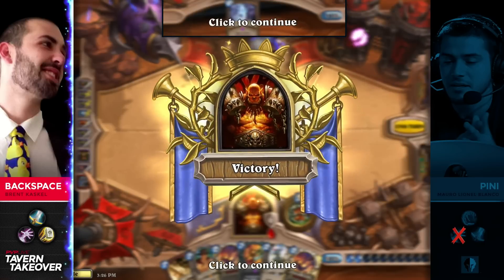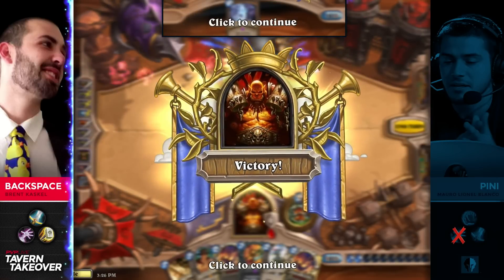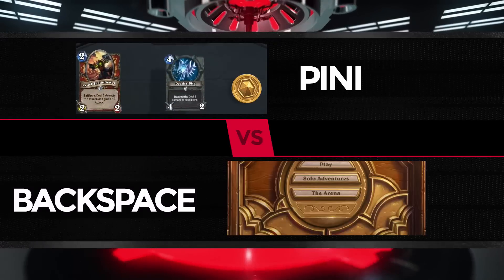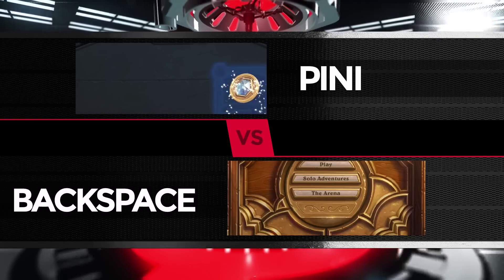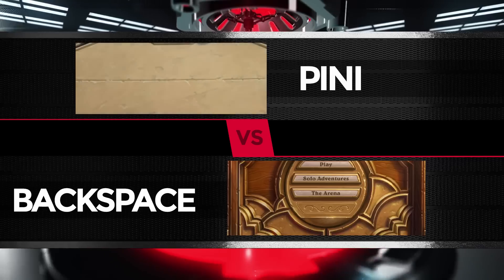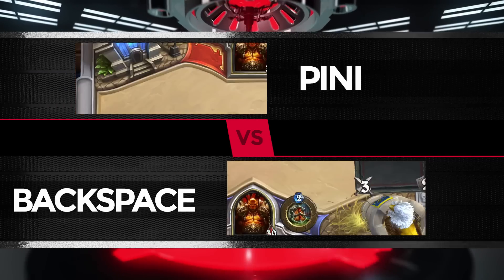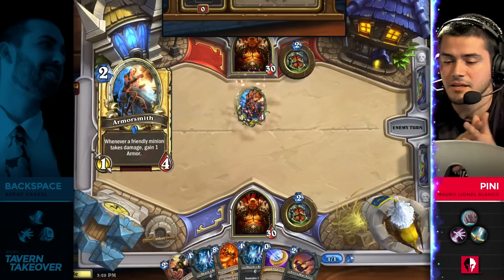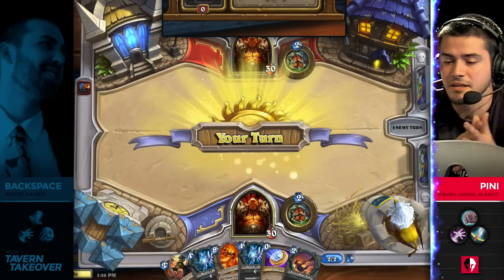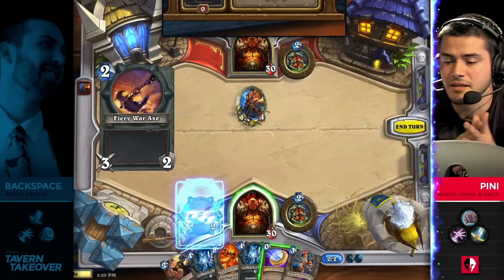We've seen it happen a couple times in the tournament already. As soon as he does give us the invite, we'll have that for you. But right now we can see Penny working on those mulligans. The game just now starting up, so we will just go in and watch from Penny's side until we can get that invite from Backspace to hop into the game.